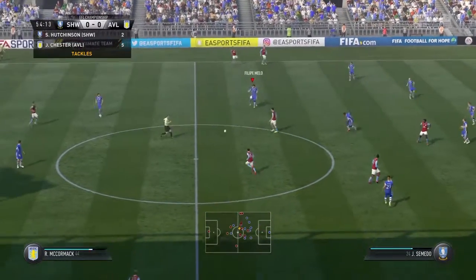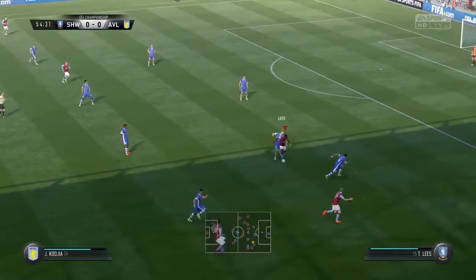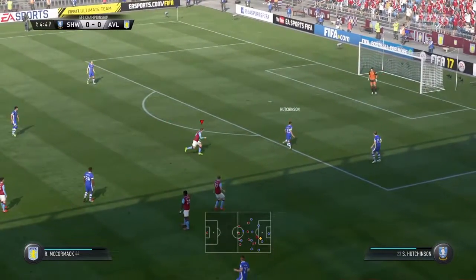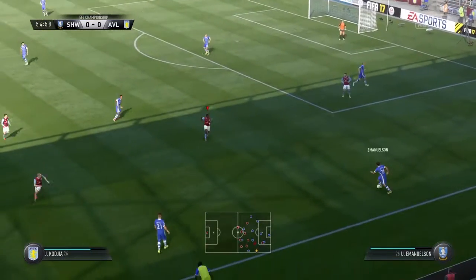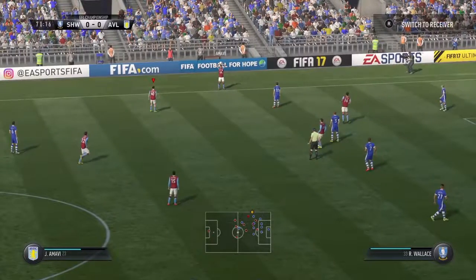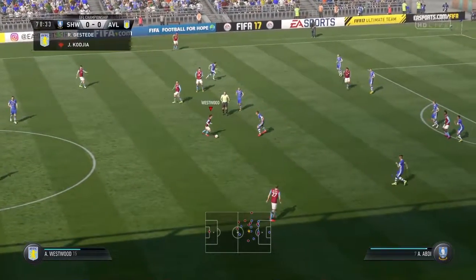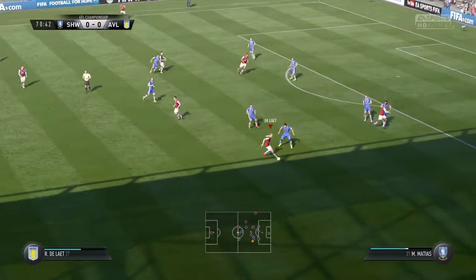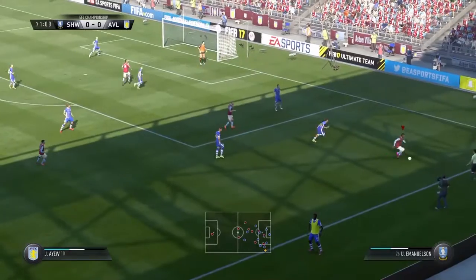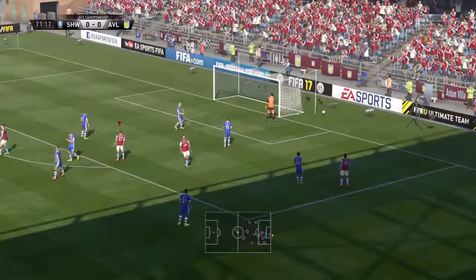There's no forward movement at all for Villa, and Villa have to look at making a change. Should have been given a foul there on Codja, but nothing given. Villa make the first change — Rudy Gestad replacing Jonathan Codja. Jordan Ayew looking to get free, there's a good crossover now and there's a header — that's Gestad's first involvement in the game.